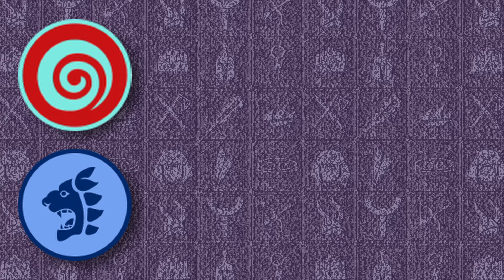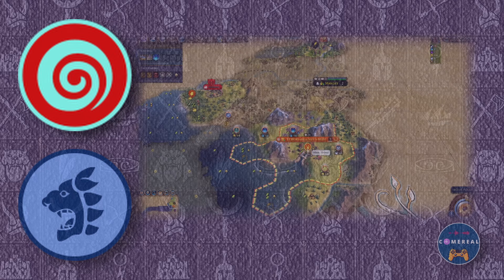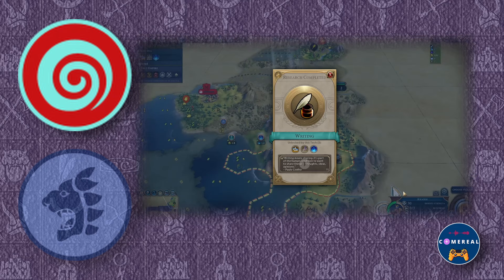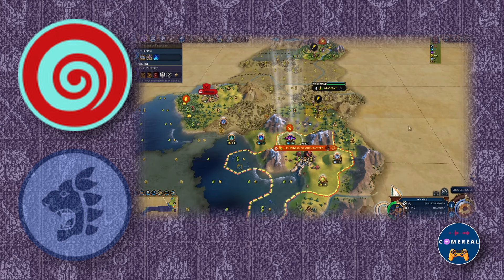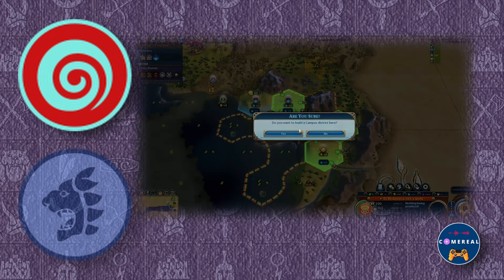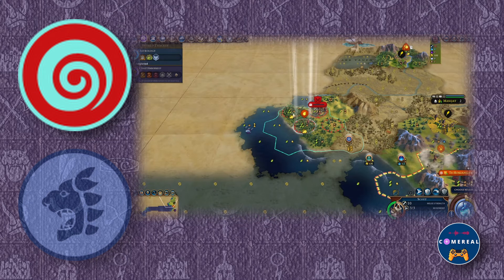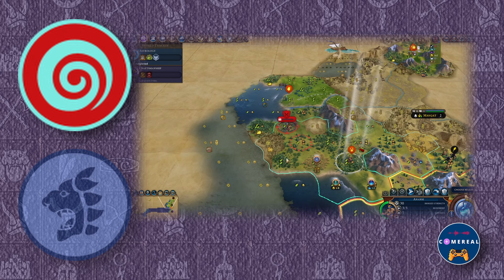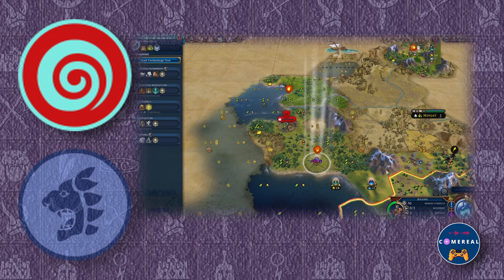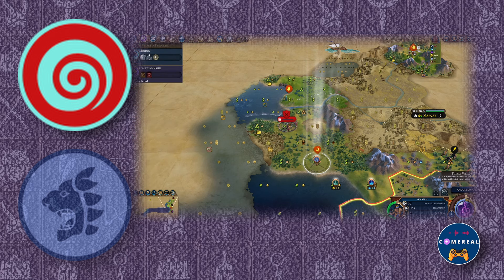Anansi has pretty interesting synergies with the Maori and Babylon. The Maori would normally not be able to remove bonus resources, so while I usually send Anansi into neutral or enemy territory, in a Maori game he is very useful for getting rid of resources in your own territory. For Babylon, the 50% science per turn debuff doesn't apply to Anansi's charges, so his charges have twice the impact and can help getting you through the unboostable technologies much faster.